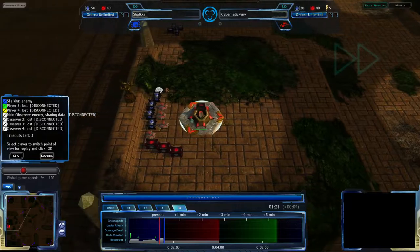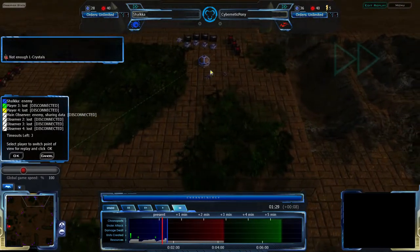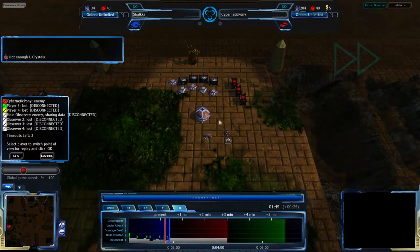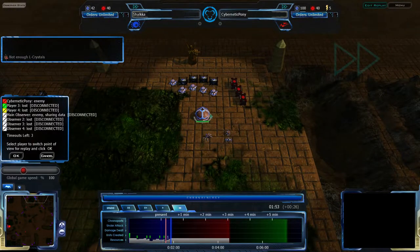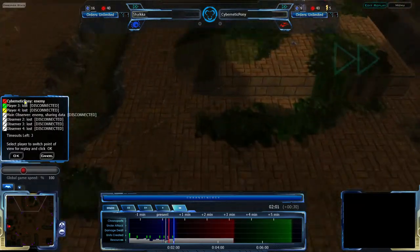Cybernetic Pony is starting on the west side of the map and going pretty quickly for a few RPs. Shalka is also going for RPs, so neither player is assuming a rush is happening. Both players are scouting out and double-checking where their opponents are.